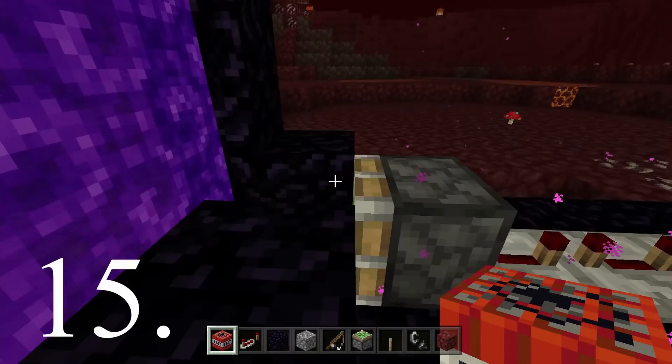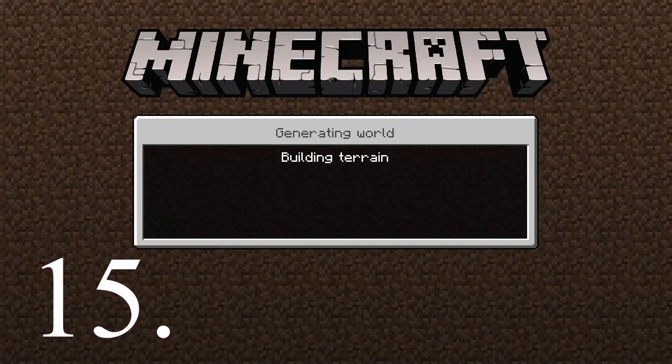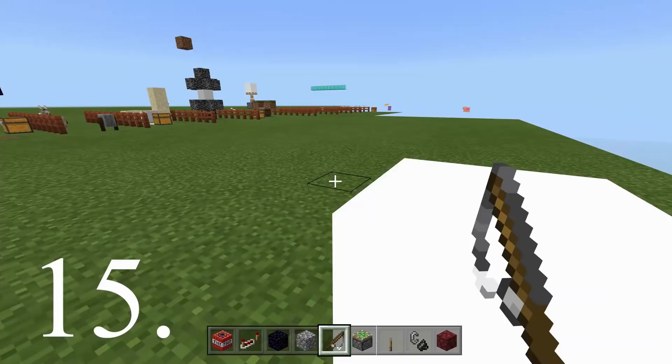Now we're going to put a piece of TNT in there. We've got to turn this off for the piston to retract. What this lever is going to do is activate the TNT — but before it blows up, the piston pushes it into the overworld. When we get through to the overworld, it does not blow up — it stays as this weird little entity. It's quite a fun little block to get and it's definitely worth trying.